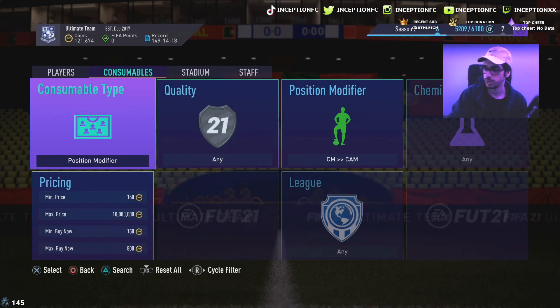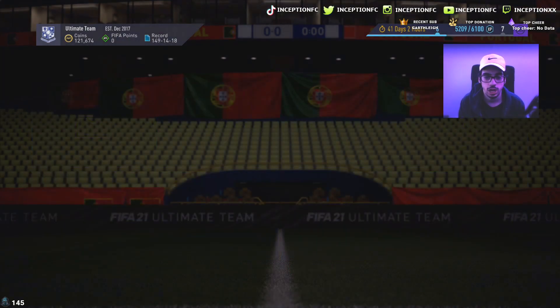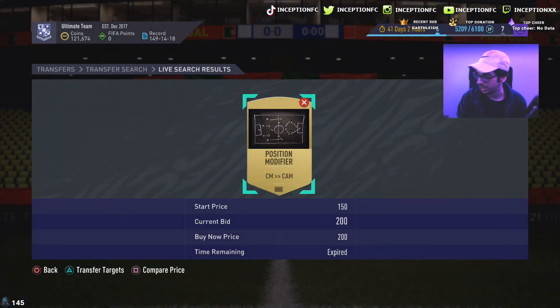Search for different position modifiers, see which ones are great for sniping, and note their prices down. When these cards are cheaper than they are right now — buy them like crazy, fill up your club. When they're in demand, list them on the transfer market consistently. Hopefully you enjoyed this video — it's just another way to make money in this game, because gameplay alone doesn't give you that many coins.